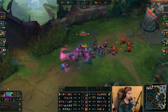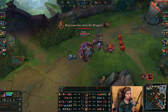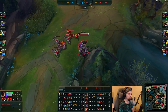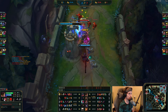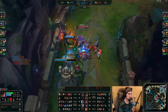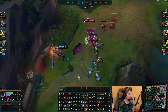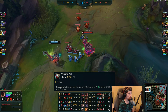He has to TP right here because the wave is currently getting pushed down into Aatrox. If he would not TP at this point, he would actually be losing an entire wave by the time he gets back to lane — so this TP was very important. He can continue to push down his wave right now. He already has the Bami's Cinder with Warden's Mail, so Aatrox's damage is now completely negligible.